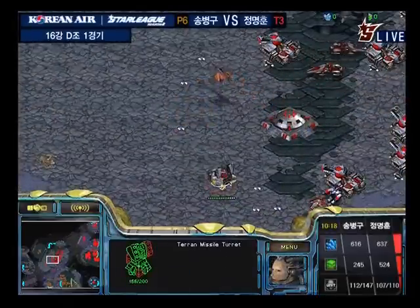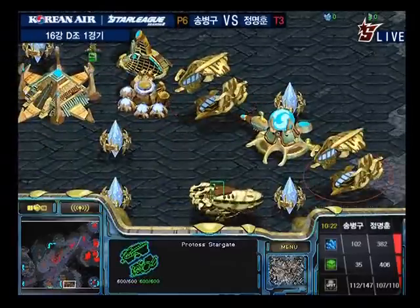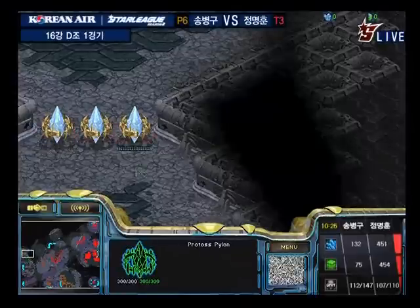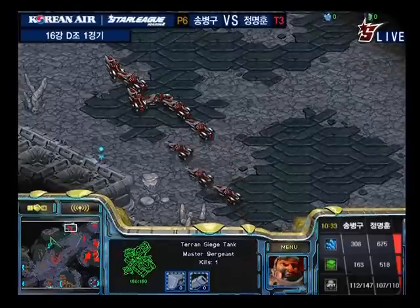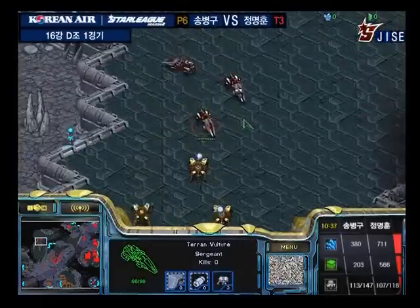Fancy does have a nice defensive grid and I don't think Stork's going to be able to push anytime soon. The Dragoons are streaming out back into the middle of the map. Fancy scouted that fleet beacon very early, so I'm surprised we haven't seen more Goliaths — in fact I've barely seen any Goliaths out for Fancy, so he might be playing a bit too risky.